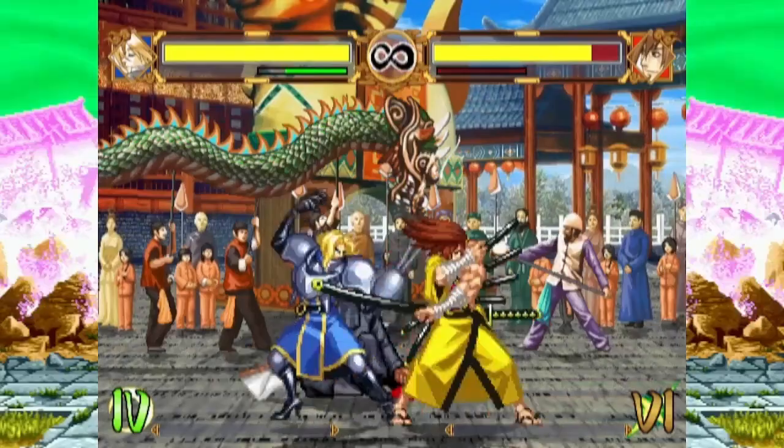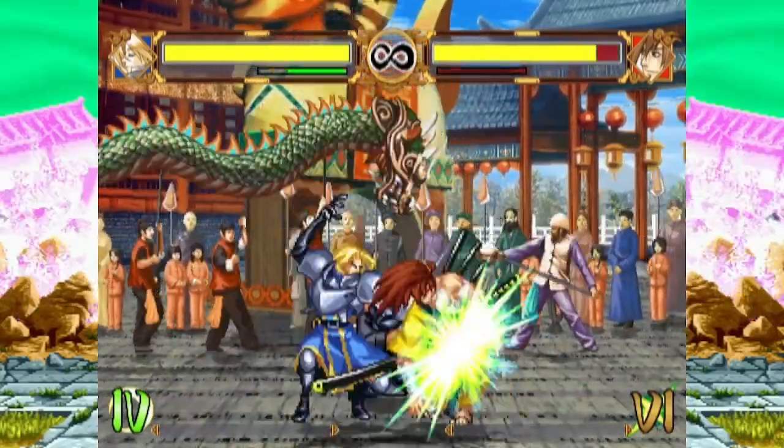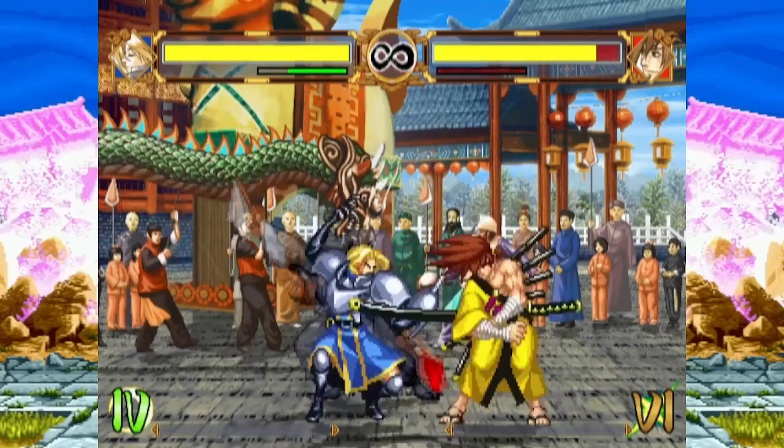Jump C is Charlotte's best air-to-ground approach tool. It has an extremely wide cross-up hitbox. Use Charlotte's short jump arc combined with this button to create an ambiguous left-right mix-up on offense. However, jump C makes a very poor air-to-air.